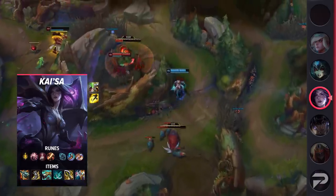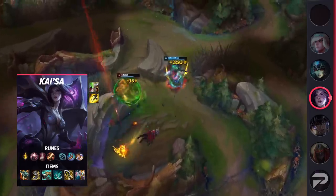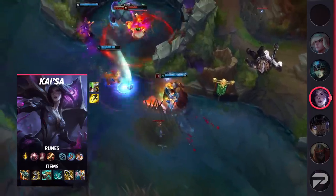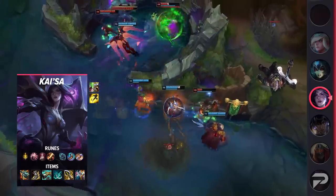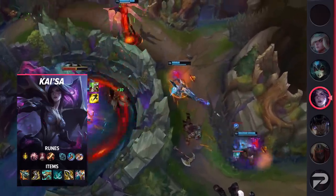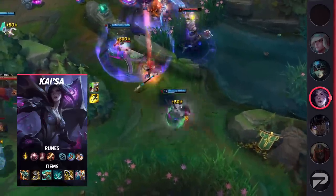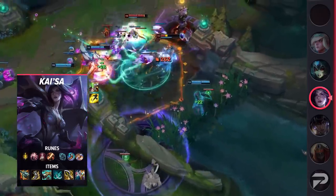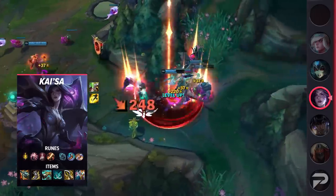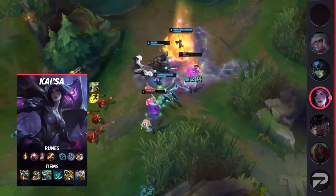If you need a new AD carry that can quite literally evolve and adapt to most situations, look no further than Kai'Sa. Taking a look at her itemization, you'll be running Flash and either Heal or Exhaust as your summoner spells. Your runes will consist of Lethal Tempo, Presence of Mind, Legend Bloodline, Cutdown, Magical Footwear, and Biscuit Delivery. These runes will help you scale into a tank-shredding machine while also giving you some early game sustain. For your items, you'll be building Kraken Slayer, Berserker's Greaves, Collector, Phantom Dancer, Infinity Edge, and finish off with either LDR or Guardian Angel. Remember that with Doran's Blade, Serrated Dirk, Noonquiver, and the Pickaxe, you can get a fast Q evolve — it's a great choice when you're looking to fight more in lane.